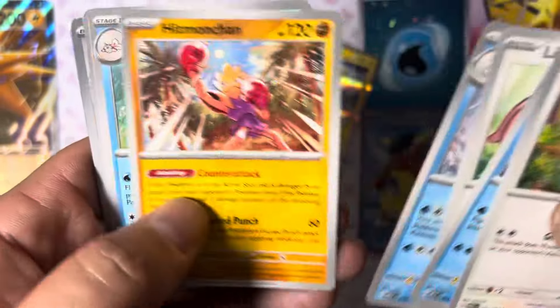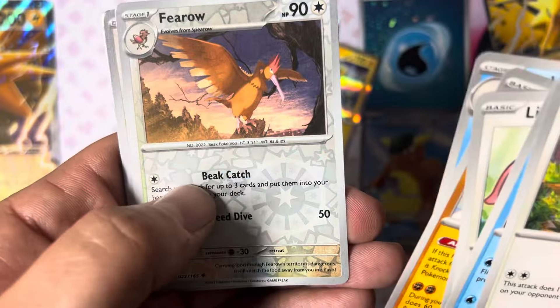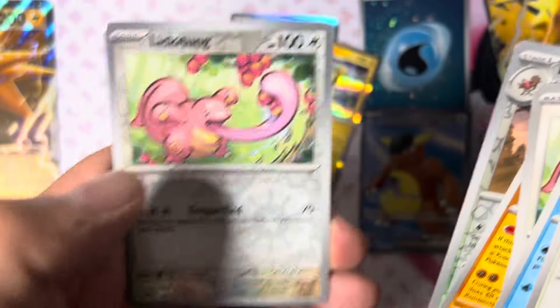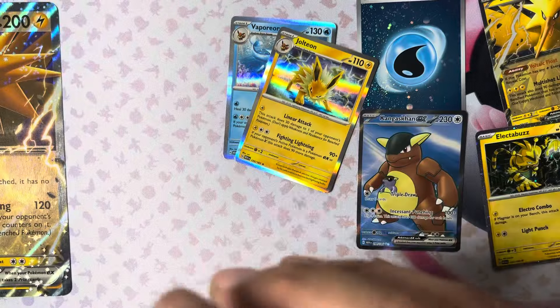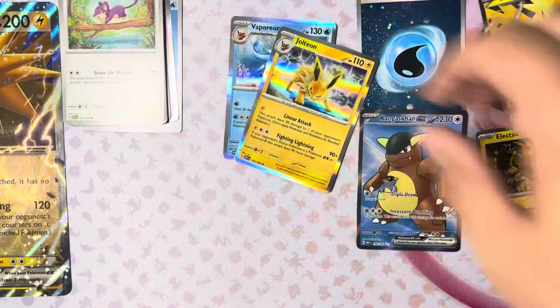Another Squirtle, another Lickitung, Hitmonchan, Seel, Fearow, Lickitung — and Shake and Bake, baby! Boom — Gengar! There's a nice little foily Gengar. Gengar's con EX — let's see if I need the Gengar's con EX.